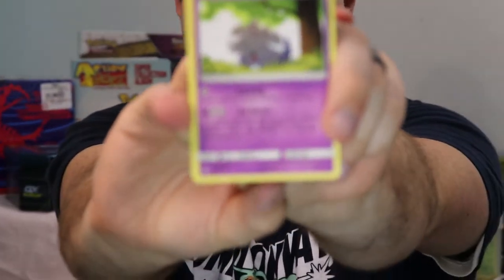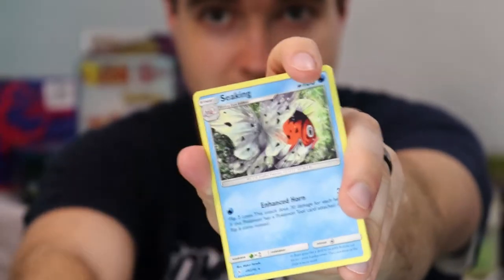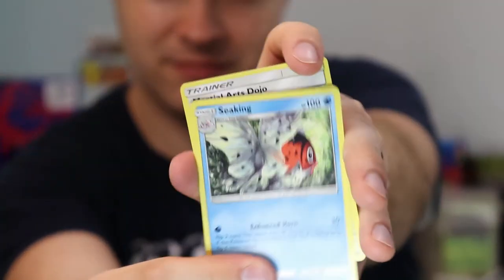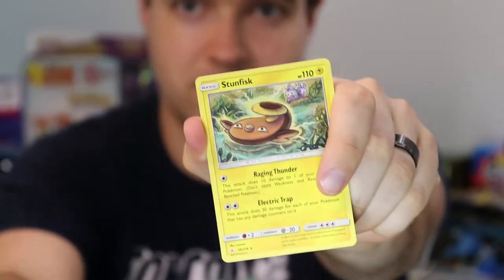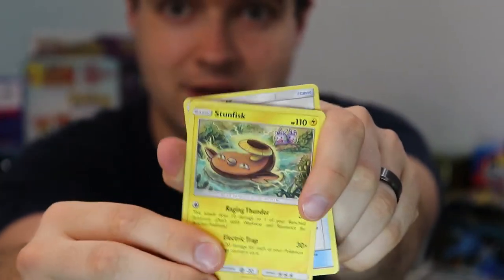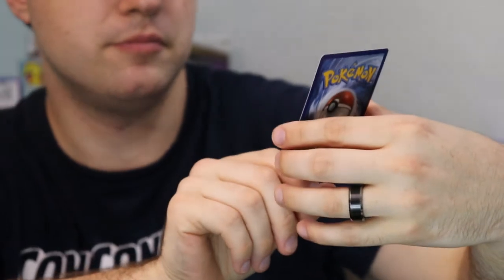So we're going to go ahead and move on to our next pack, which is Unbroken Bonds. So on to our first pack of Unbroken Bonds — we got an Esper, a Seeking, and a Martial Arts Dojo. We're getting some decent — I mean some normals, but you know. Let's see what pack number two's got for us. We got a Zubat, Stunfish it looks like, and then a Beast Bringer.